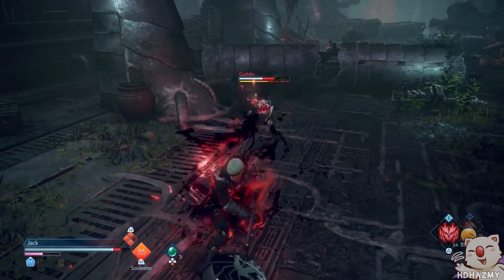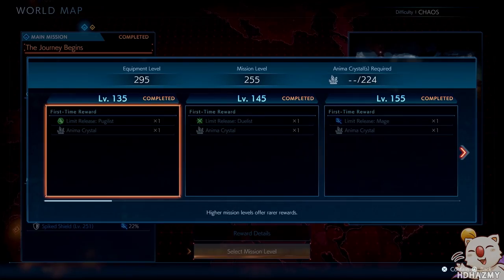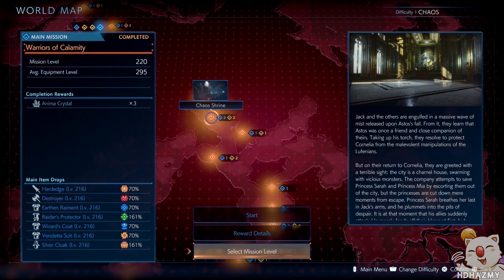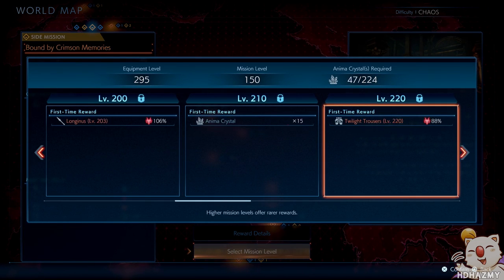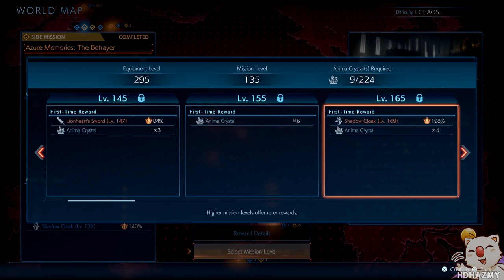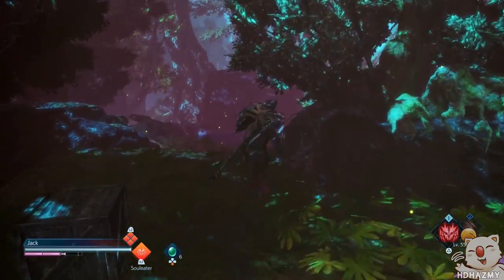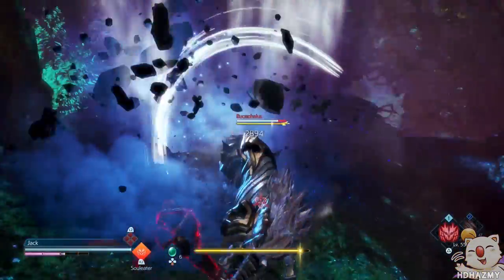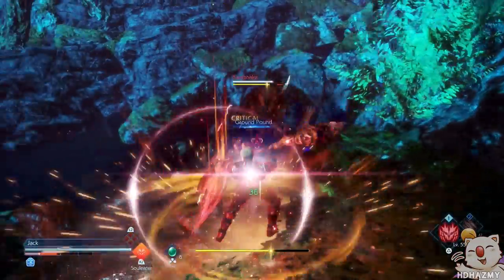New Game Plus here is quite open and progression ranges from item level 110 to 300. Each main and side mission on the world map also opens up several Chaos difficulties that you can select, all the way to level 300 versions for them all. These difficulties can range from every 5 to every 10 levels or so and cost Anima Crystals to unlock. You can choose which maps you'd like to play on, whether you want to slowly play through several full playthroughs or instantly rush to level 300 on a single map.